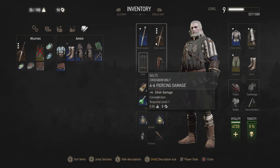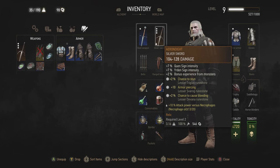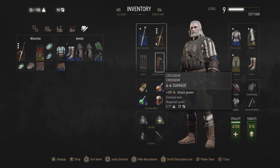Is the crossbow a decent weapon? Not really. You can see it does 4 to 6 piercing damage compared to my sword which does 80 to 98 damage, and this one 104 to 128. However, a ranged weapon can be useful in certain circumstances. Underwater is about the only thing in your arsenal that can kill things — if you use the crossbow underwater you will kill things instantly with it.